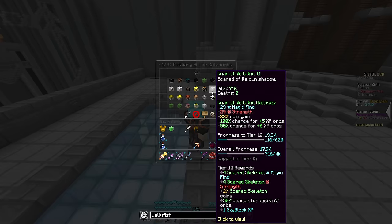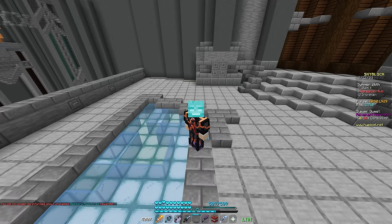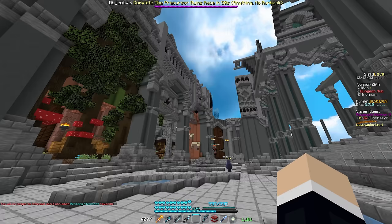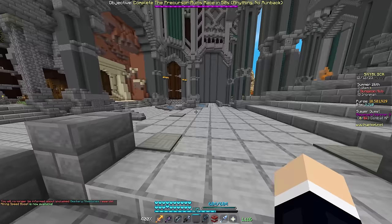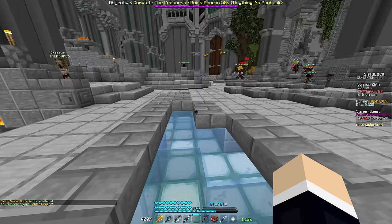A lot of the Catacombs Bestiary became much easier to achieve — mainly mini-bosses and Fells have reduced Bestiary requirements. I already have Fells maxed, which is pretty cool. I got a ton of milestones from the reduction. I'm going to hold my XP until Derpy, which I strongly recommend, since you can get 50% more combat XP when you claim milestones during Derpy — useful for leveling G-Drag or other combat pets.